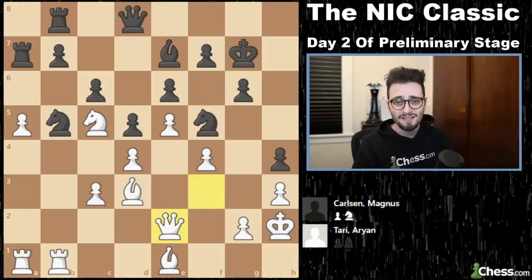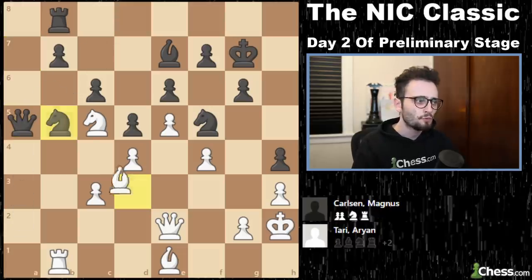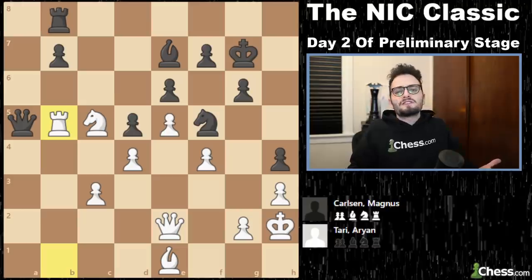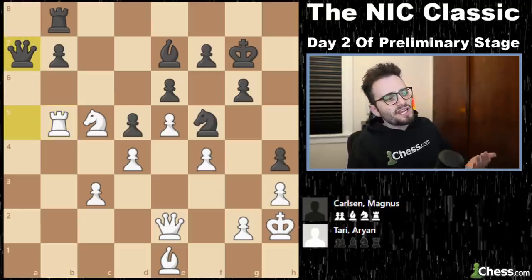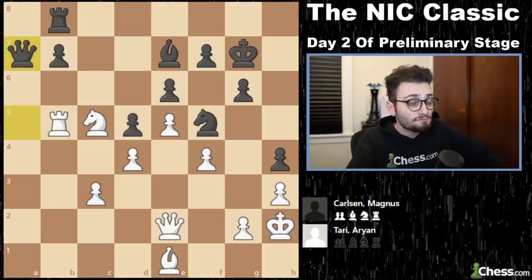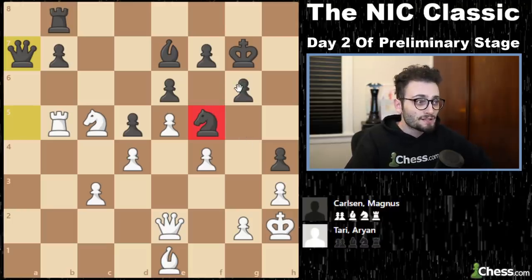First he takes on a5, we have a trade, one more trade, we have Rook b5 — queen's under attack, looks very scary. Nah, Queen a7. Magnus says: you had more space on that side of the board, and now it's gone. And my bind is still very good.